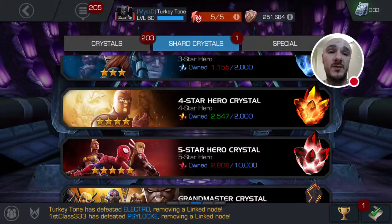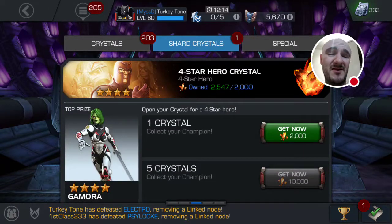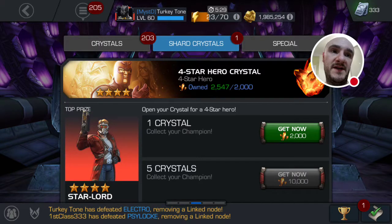Hi everybody, got some more Fosdor shards, done a bit of master mode, done a heroic 100% that was easy just to auto fight everything, done about two thirds of uncollected and I've just done the main walkthrough and master.